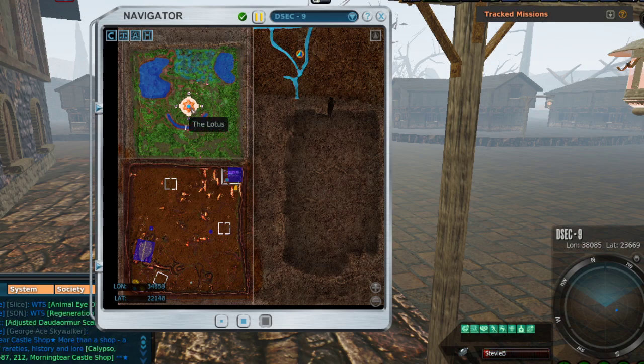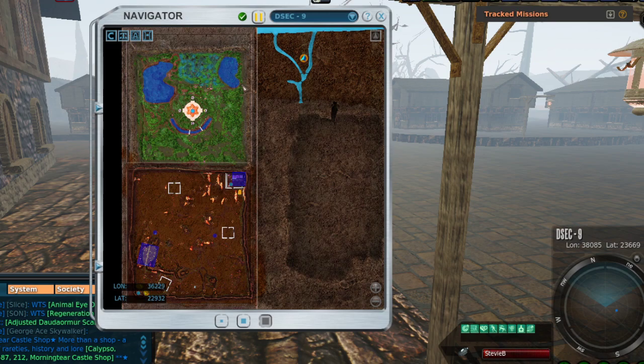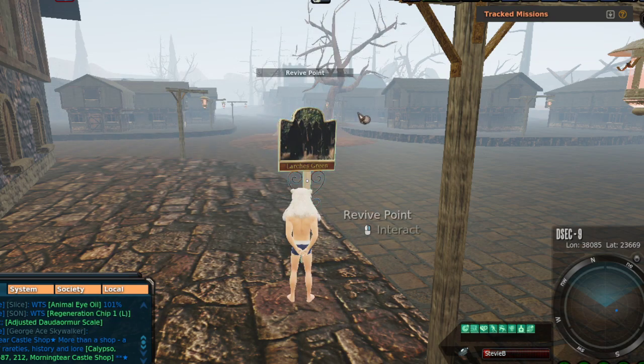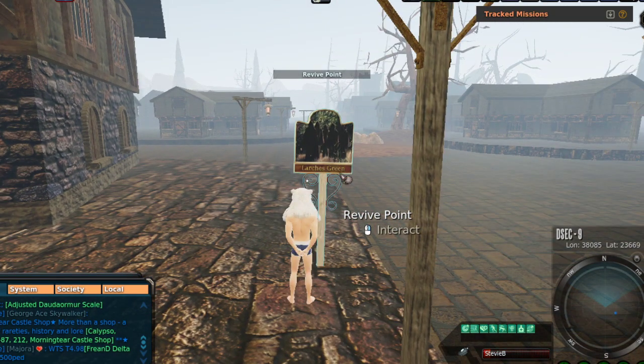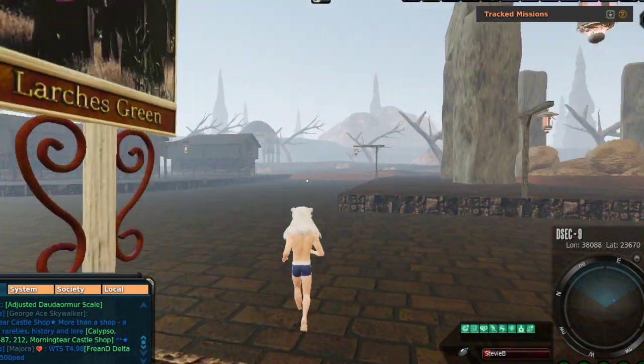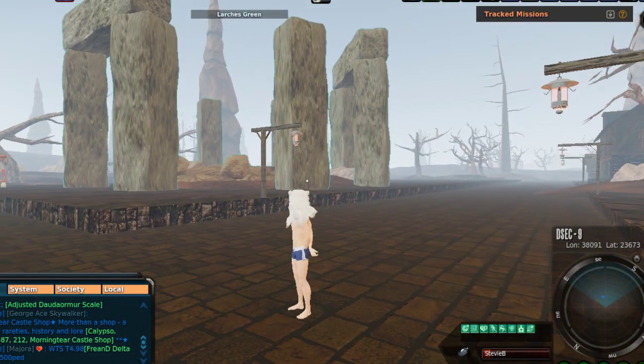Once I had that, getting from DSEC 9's original map area to Lotus was super simple. I used my teleportation ship and hopped over to right by the lake, then used it again to hop this little barrier and ended up right above a little speck of water — that's where the video started, surrounded by a whole bunch of mobs. When I died, I was brought exactly where I wanted to be: Larch's Green.